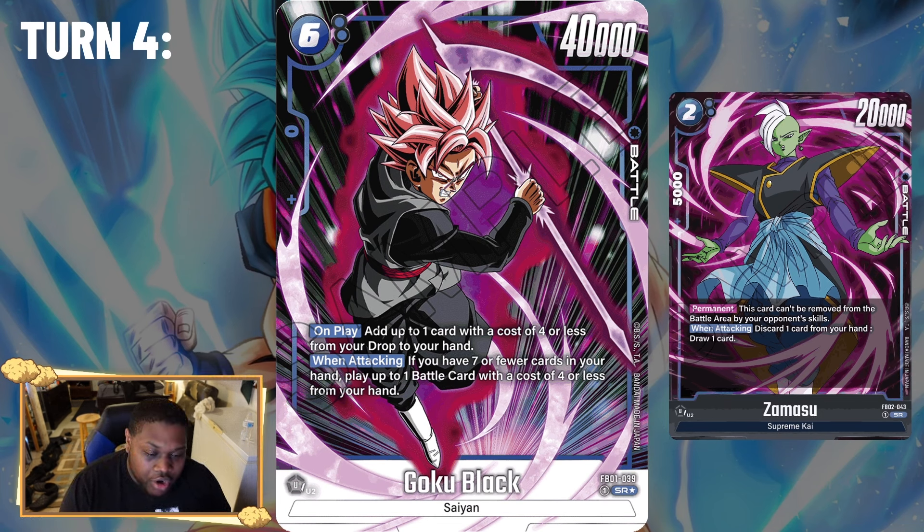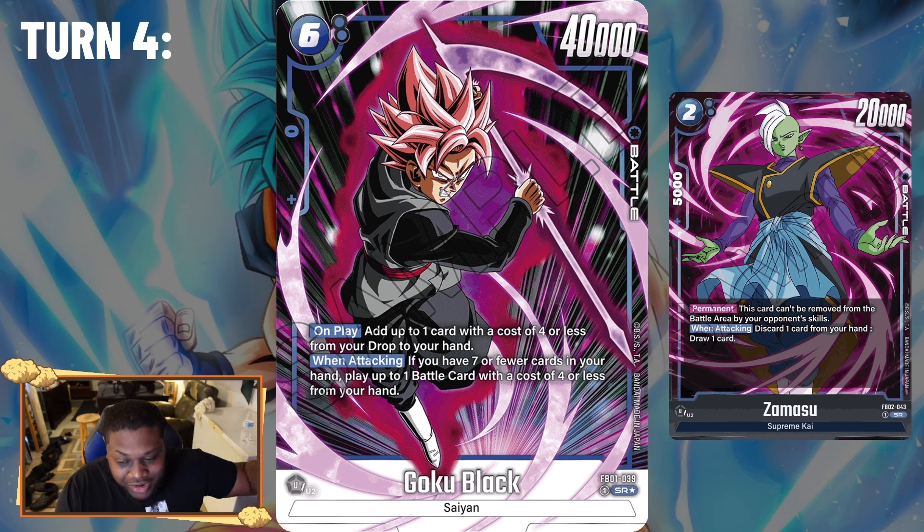On turn four while awakened, you use your leader effect to bottom-deck a Zamasu and play the six-drop Goku Black for two less — tapping four energy. This card has 40k power but no combo power. On play, you add a card that costs four or less from your drop area to your hand. When attacking, if you have seven or fewer cards in hand, you can play a battle card that costs four or less from your hand, cheating out a lot of good blue battle cards.